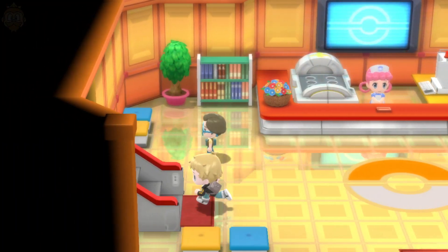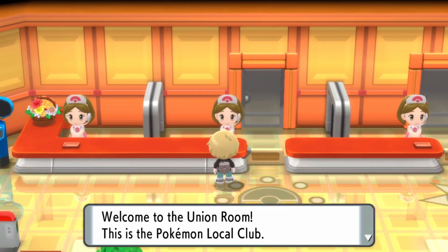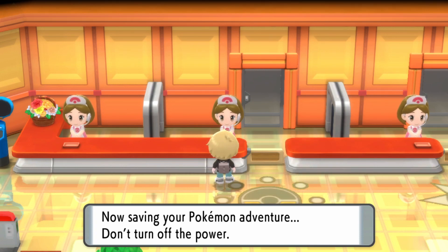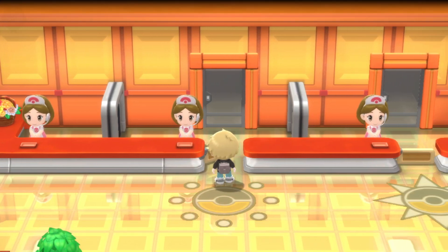Downstairs is where you go for online play; upstairs is where you go for local play. You then want to go over to the Union Room. You need to save your game there. You can either do it with a group or a link code, but if you're local you shouldn't really need a link code because there shouldn't be that many more people joining.